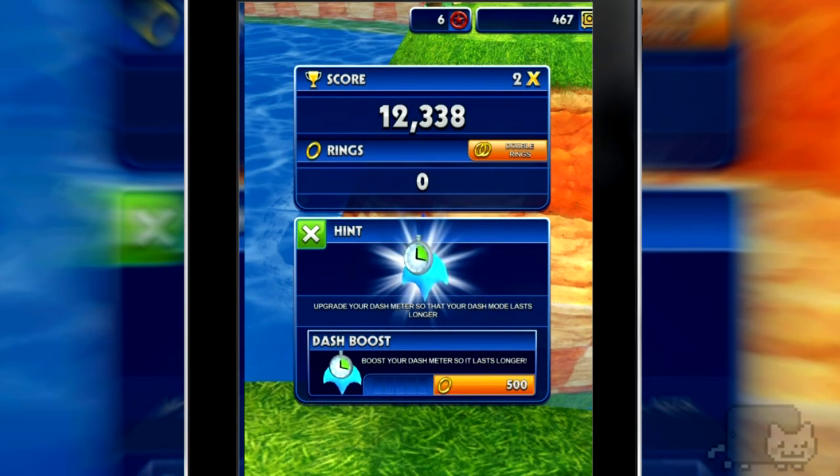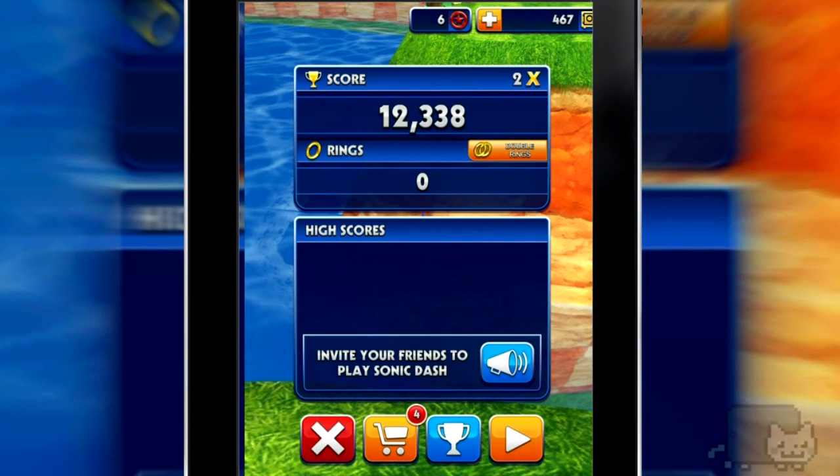These hints are kind of annoying me. Right now I just wanted to replay again, and normally there's an orange button on the bottom, but instead there's that button right there. I was wondering when those hints were gonna go away, but I've actually been playing for a while.